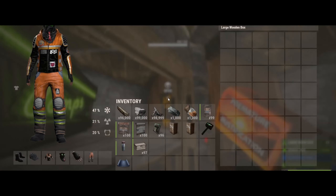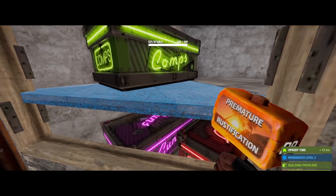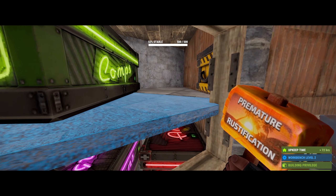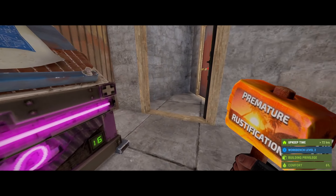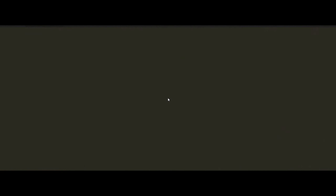Behind these metal walls is our transfer loot box, hidden out of sight. Once you're going to log off for the night, place your best loot in that box. Then use F1 kill to spawn inside the suicide bunker.